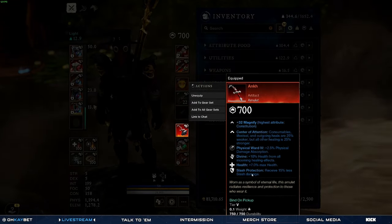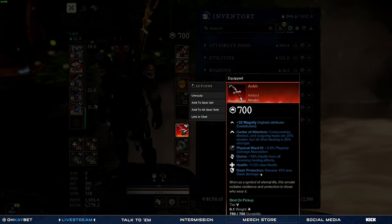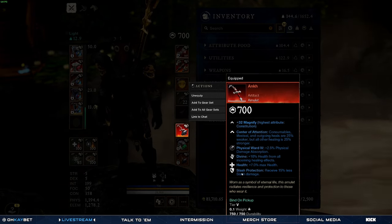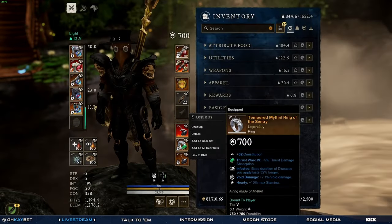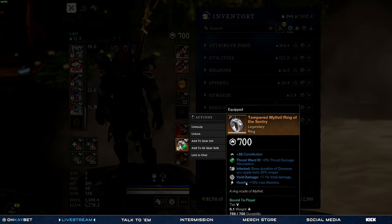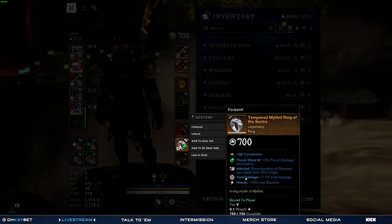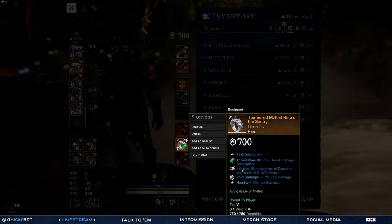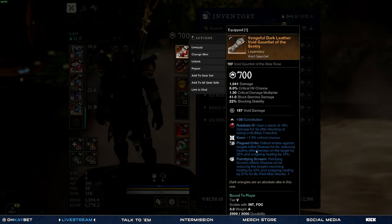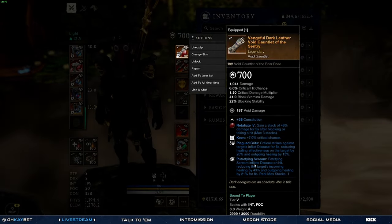I do have the onyx with slash protection on it. I know a lot of people say stam recovery, but just dodge better — I like protection more than anything. I have infected, void damage, and a hardy ring. The hardy gives me more stamina, void damage obviously gives more damage, and then infected just helps with the disease from the void gauntlet itself.